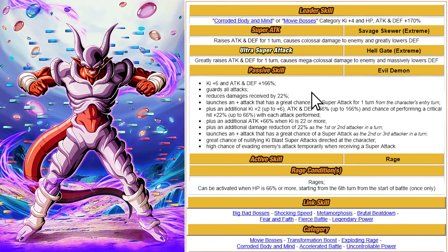Janemba gets all attacks unconditionally, and another unconditional reduces damage by 22 percent. It also launches an additional attack with a great chance of becoming a super attack for one turn from the character's entry turn. I'm not sure why they limited it to just one turn — it would have been nice to have that for the entirety of the battle. Plus an additional key plus two, up to six key in attack and defense from 66 percent up to 166 percent, and a chance of a critical hit from 22 percent up to 66 percent with each attack performed.